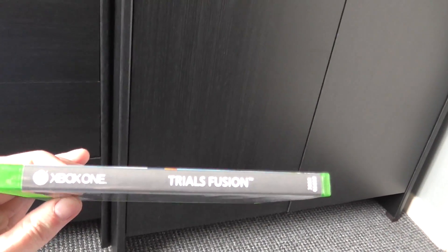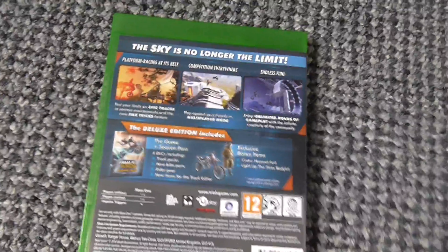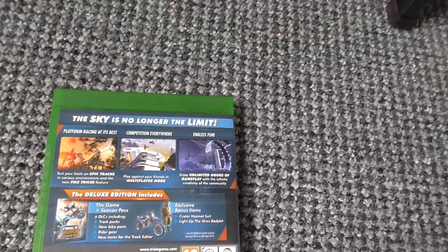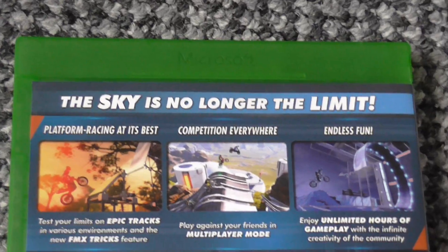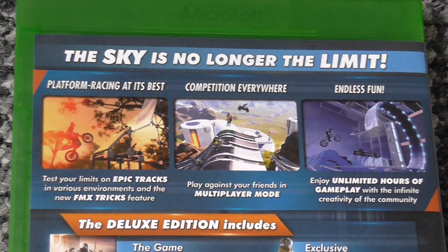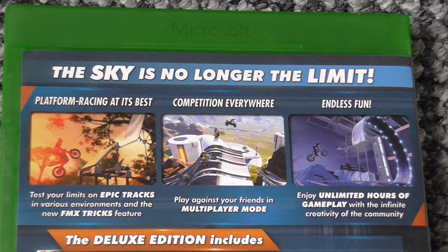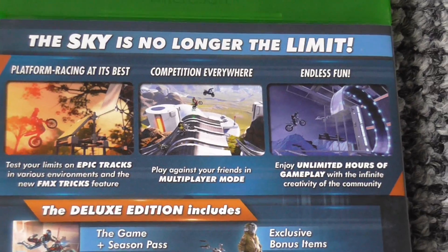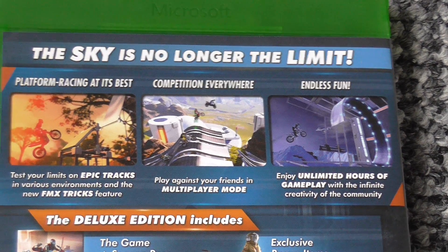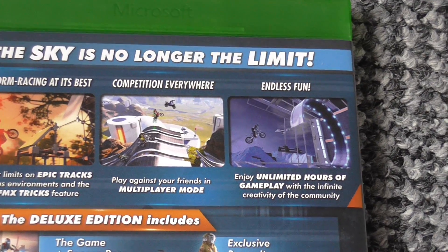Trials Fusion — don't know if that's going to pick up, it's a bit bright in here. And then the back — let me zoom in a little. The tagline reads 'The sky is no longer the limit.' Platform racing at its best — test your limits on epic tracks in various environments. The new FMX tracks feature competition anywhere, everywhere. Play against your friends in multiplayer mode for endless fun.